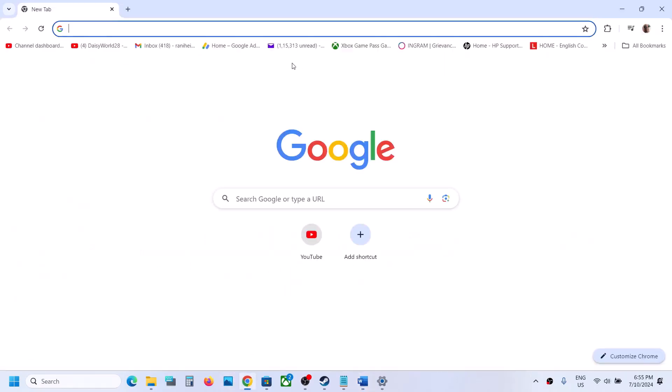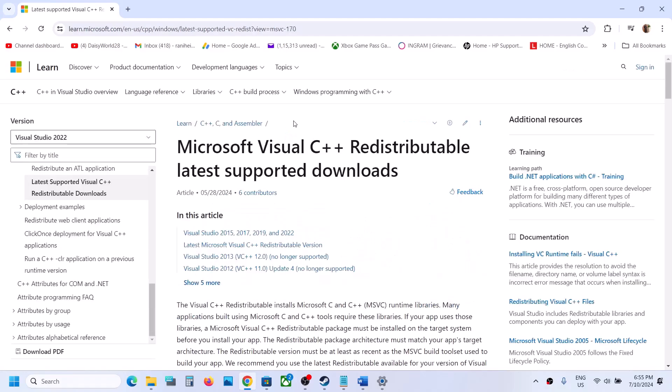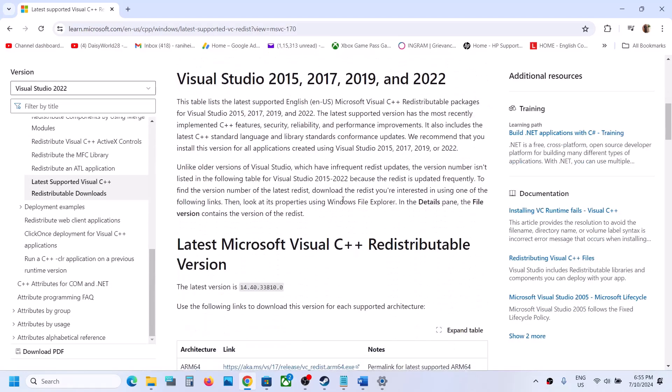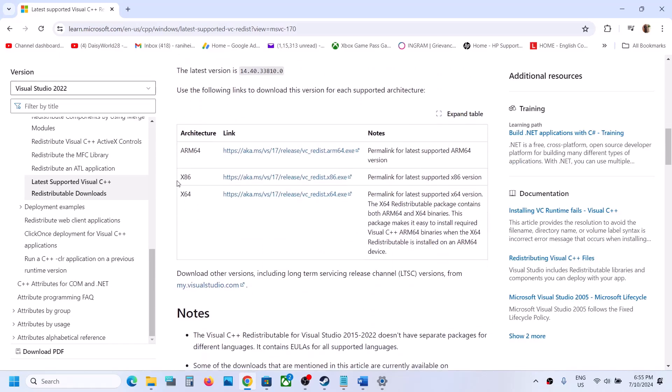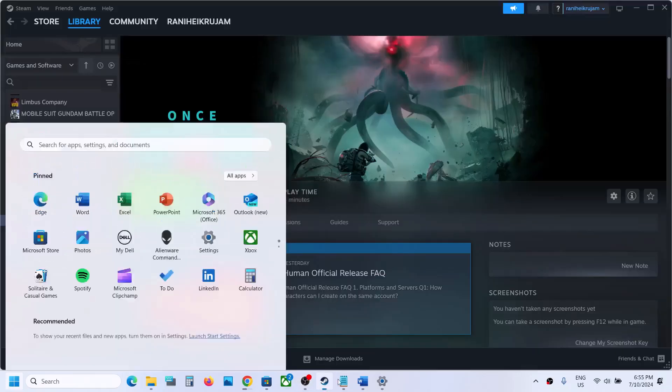The next step is to install Visual C++ redistributables. Copy the link from the video description and open it in a browser — it will take you to the Microsoft website for Visual Studio 2015, 2017, 2019, and 2022. Download and run both the x86 and x64 EXE files, restart your computer, and then launch the game.